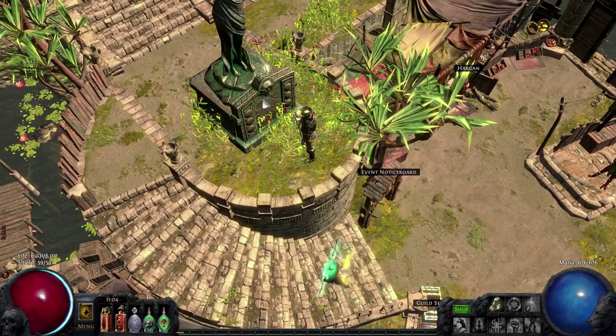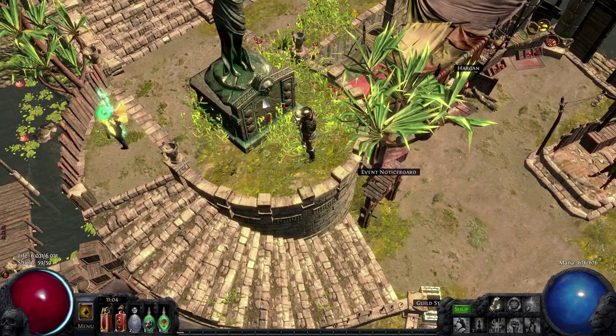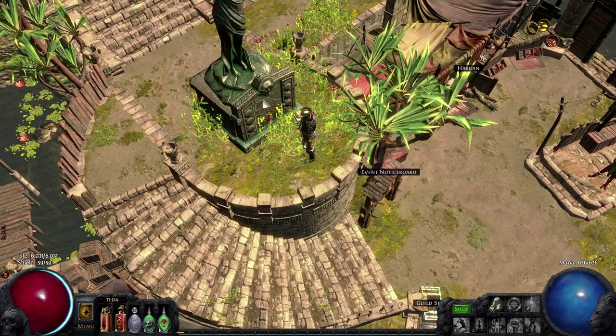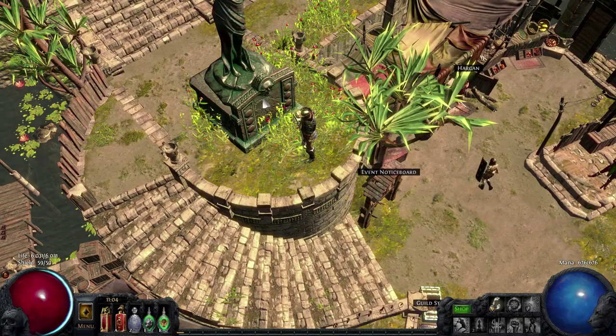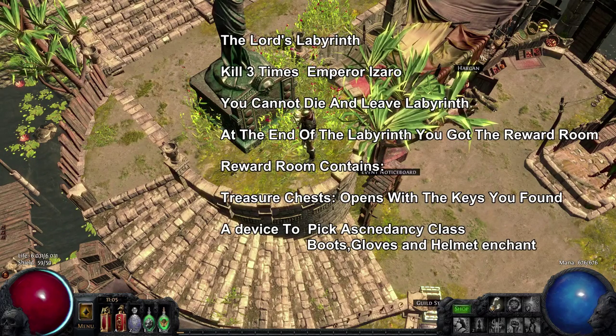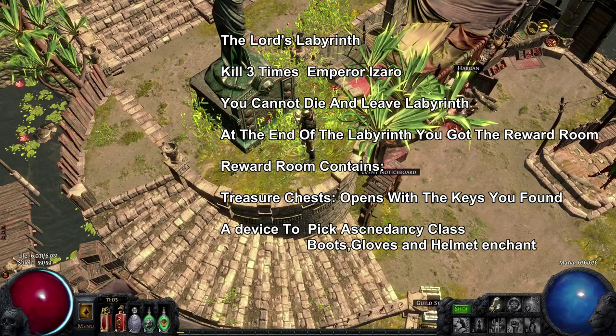Quick recap: you need to do the Trial of the Ascendancy six times across six different places. If you do that, a door opens and you can enter the Lord's Labyrinth. Now for step two — the Lord's Labyrinth. It's once again a labyrinth with traps and enemies.